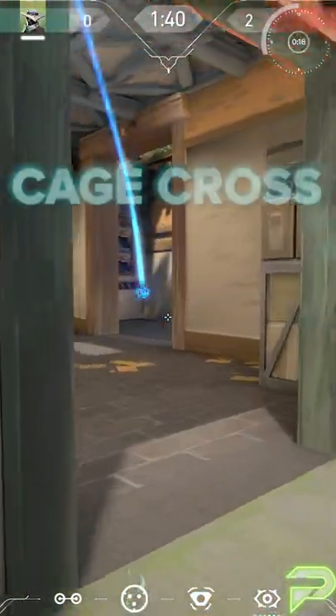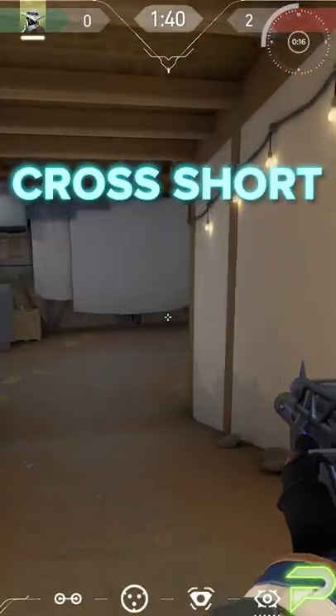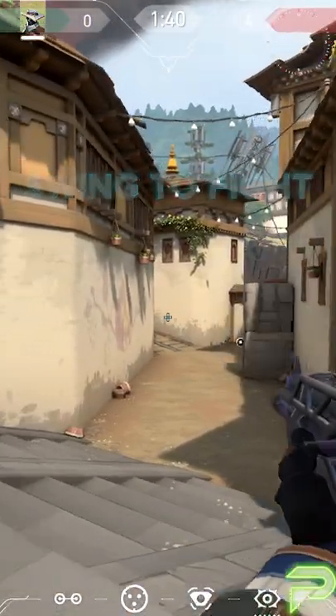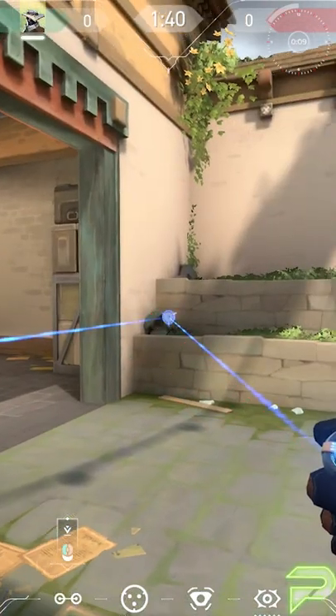So an example on Haven would be cage cross, cam short, and then either cross to short, lurk out the cage on the left, or maybe even swing out to take a fight. And if you don't end up lurking further, a trip will ensure no one calls your bluff without you knowing.